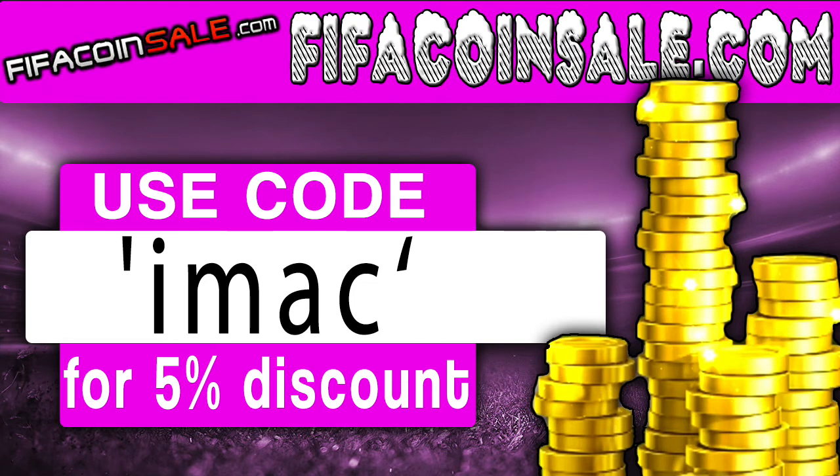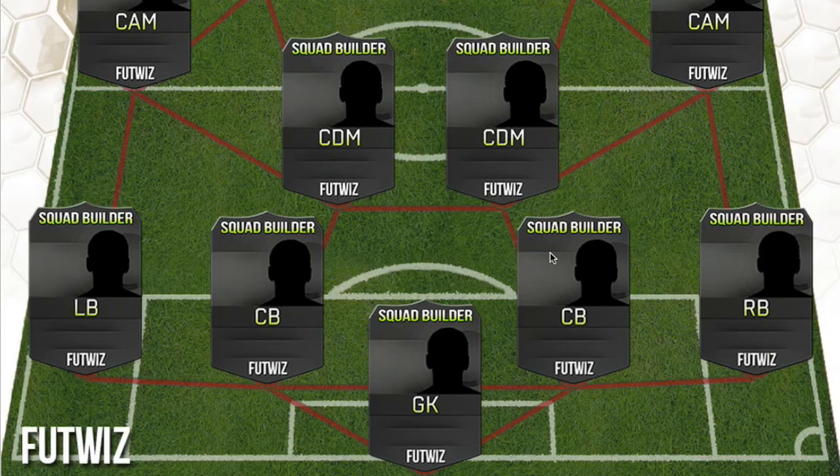If you want any cheap reliable coins, go to fifacoinsale.com. For the fastest delivery use code IMAC for five percent off your order.